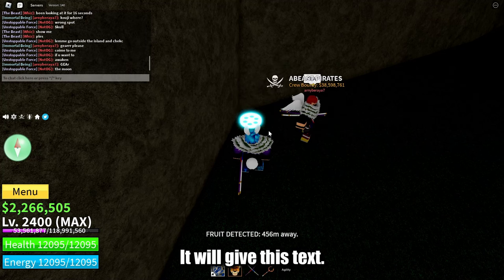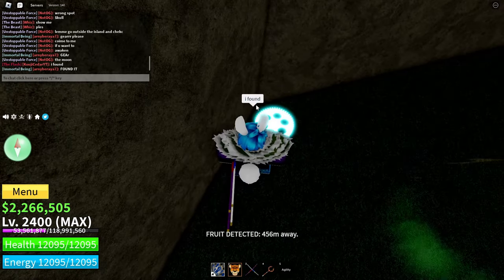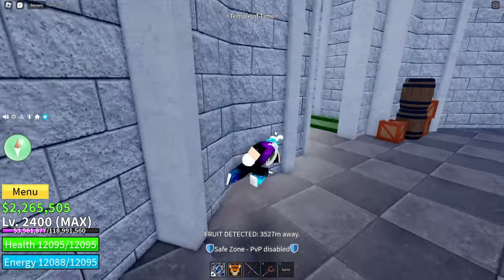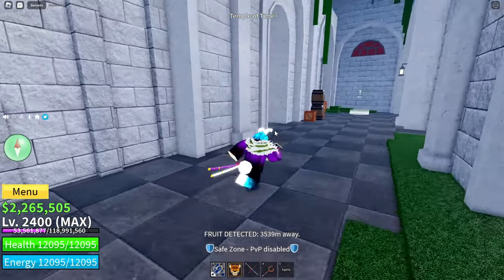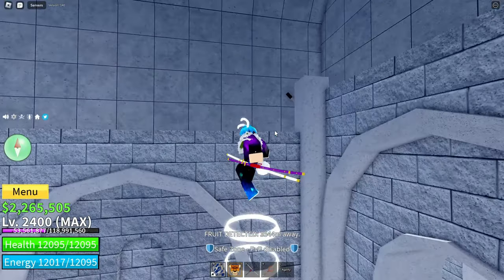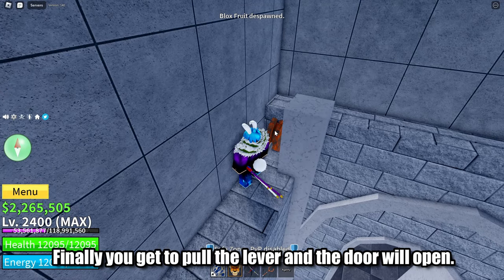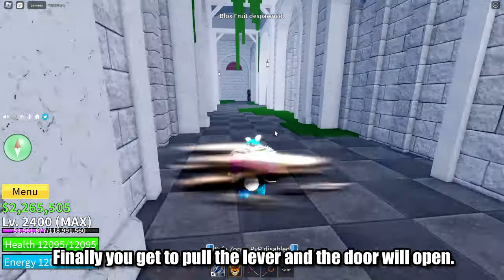Once you find it, it will give you this text. Now let's go to the Temple of Time. Finally, you get to pull the lever and the door will open.